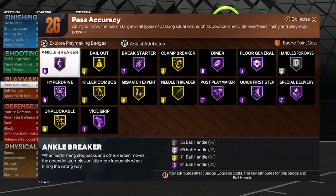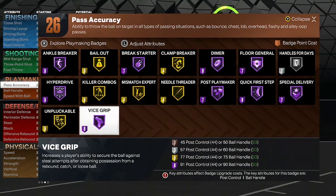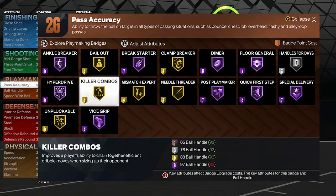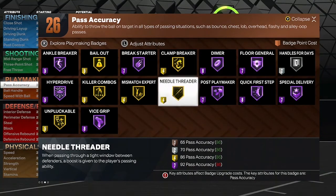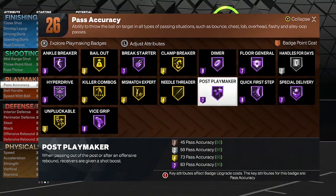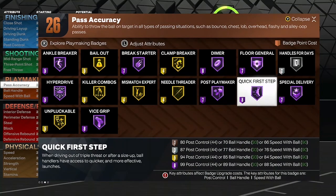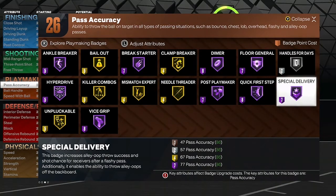For playmaking badges: Ankle Breaker on Hall of Fame, Hyperdrive Hall of Fame, Unpluckable gold, Vice Grip Hall of Fame, Killer Combos gold, Bail Out gold, Break Starter on Hall of Fame, Mismatch Expert gold, Needle Threader gold, Clamp Breaker gold, Dimer Hall of Fame, Post Playmaker Hall of Fame, Quick First Step Hall of Fame, Floor General Hall of Fame, Handles for Days silver, and Special Delivery on Hall of Fame.